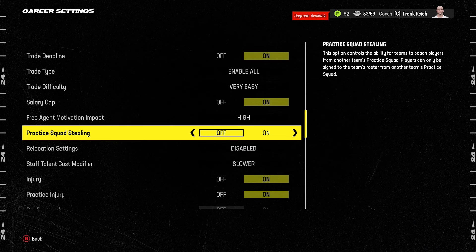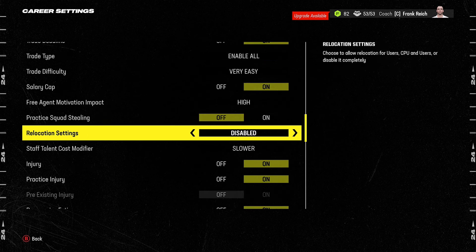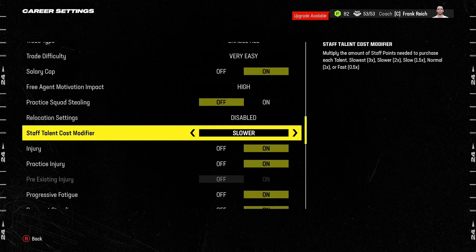There'll be a player sitting in free agency that CPU teams won't sign, but as soon as you put them on your practice squad, the following week you'll get a notification that they've been stolen. To prevent that from happening and to actually be able to develop a practice squad of 10 players, turn this to Off. You should also disable relocation settings to prevent any unusual CPU team relocations in the future.